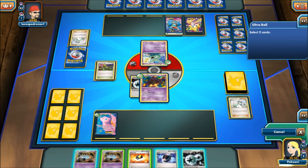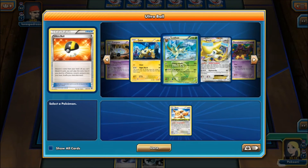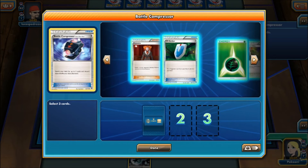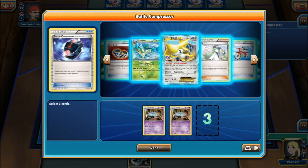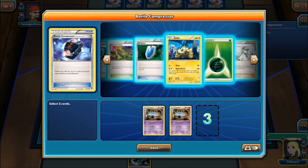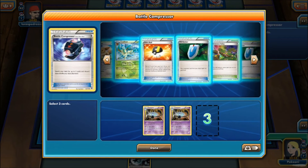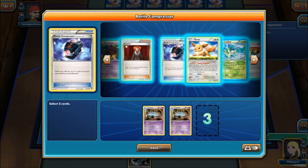So we're going to Ultra Ball these two away and we are going to get an Eevee — so that way if he sends in the Seismitoad, I can make a Leafeon next turn. Here we're going to Battle Compressor, discard three Lampets if I can — one, two. Come on, third Lampet, please be in here. I'm not even sure what I discarded earlier, so we're just going to YOLO — hold on to this card.